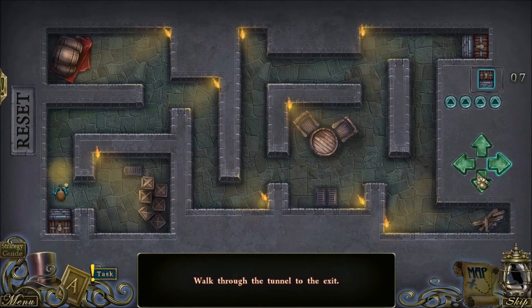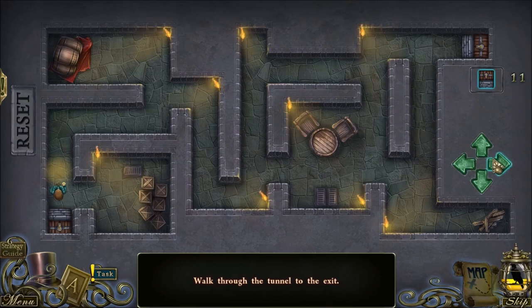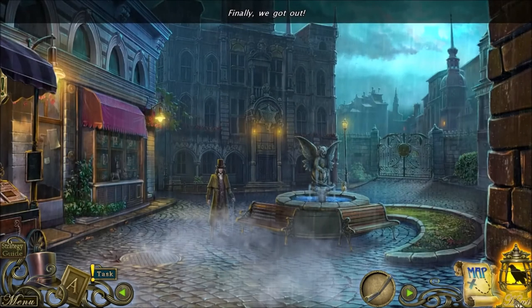What on earth is this? I need to walk through the tunnel to the exit. Clearly I'm going to go up and right — up, right, up, right, up, right, down, right, up. Let's go up twice, then right, then up, then right. There we go — when you select up he goes all the way up. That was totally the solution. We're here at the police area now.